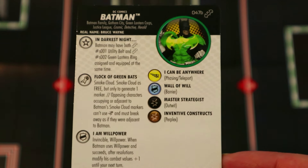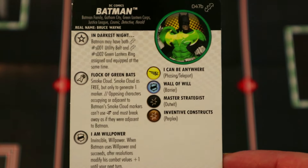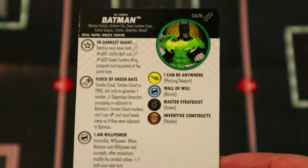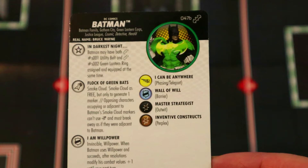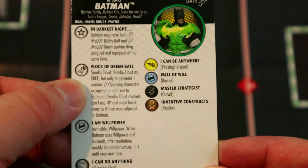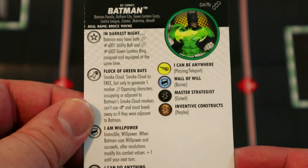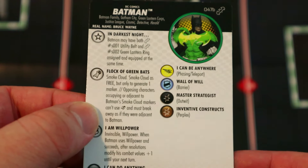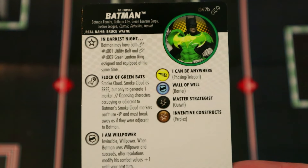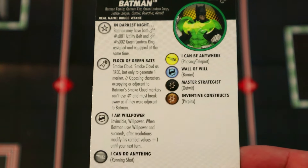The green lantern ring gives willpower — or plus one if he can already use it — and the ability to make constructs as a free action since he has the green lantern keyword. You've got the flurry blades, close combat expert boot for free knockback, the stop sign for barrier, and all those others. The smoke cloud — free but only generating one marker — means opposing characters occupying or adjacent to Batman's smoke cloud markers can't use improved movement and must break away as if adjacent to Batman.